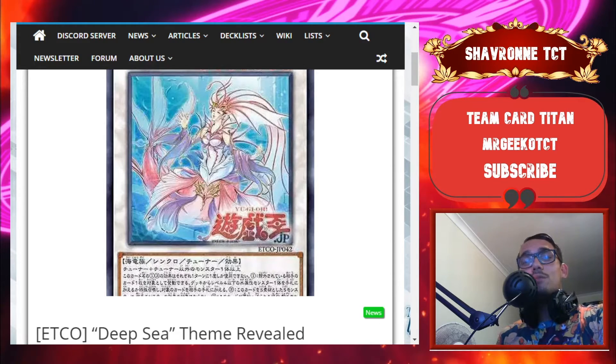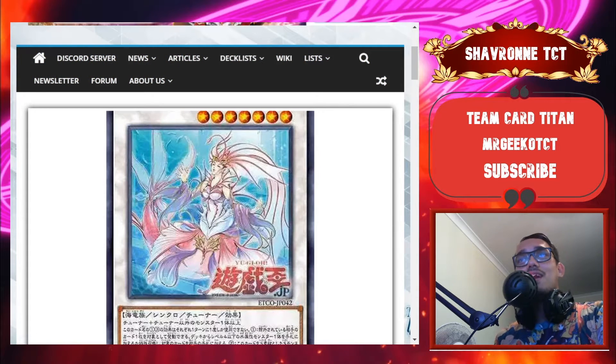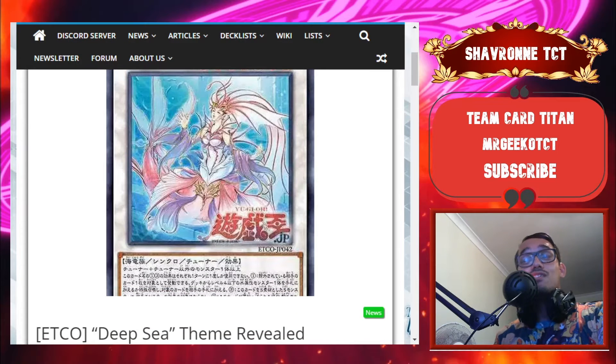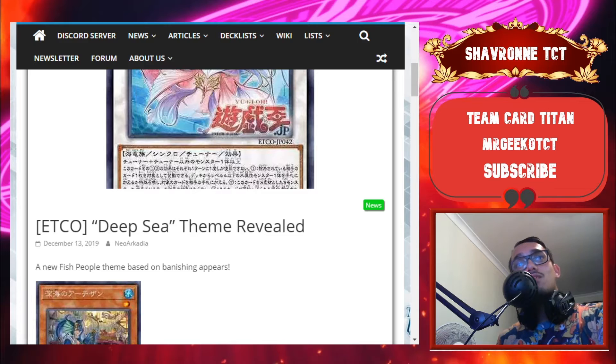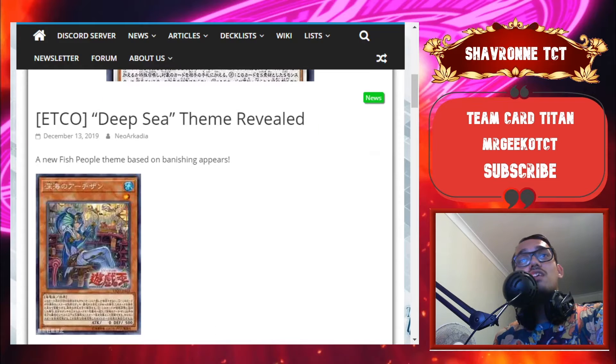Hi, welcome back. We're going to be taking a first look review on the new archetype theme that has been dropped in the OCG called Deep Sea. By the looks of it, it's going to be a water-based deck — the monster art shows a mermaid. It is a Level 7 Synchro deck, so we could be seeing some Synchro decks creep into the meta or just be casually fun. A new fish-people theme based on banishing appears, so there might be a new strategy or tactic coming along.